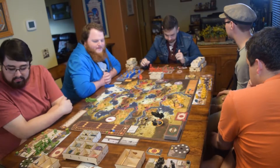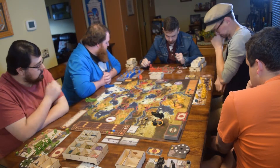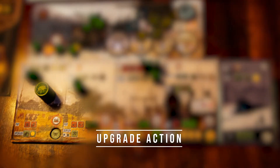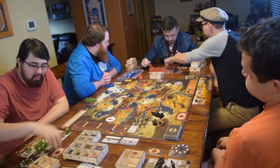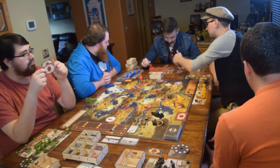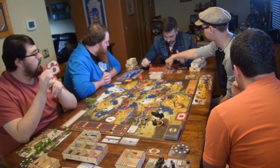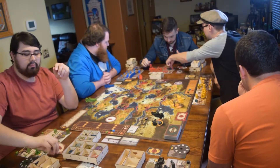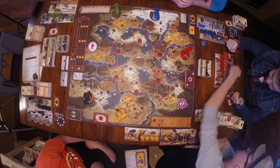The bottom actions are all in the same exact order for everybody but cost different amounts. Once you've done the top action on a space, you can do the bottom action — they cost resources. The first bottom action is upgrade. It costs oil. When you upgrade, you take one of the six cubes from the top of your board and move it down to one of the bottom spaces.